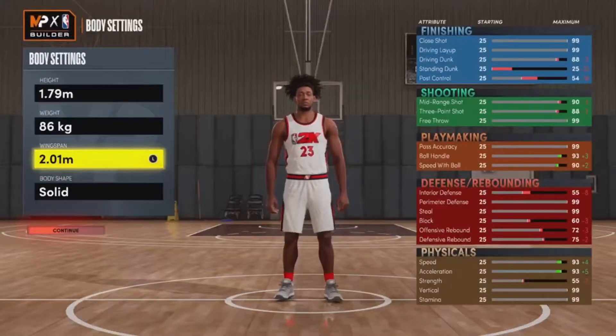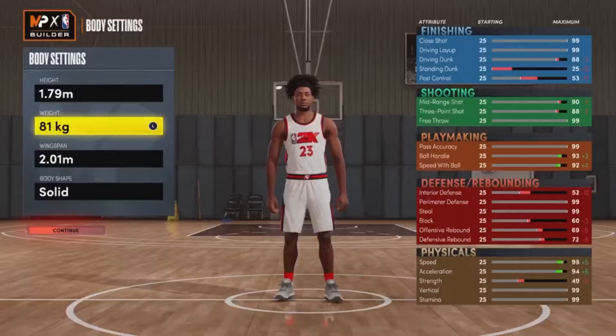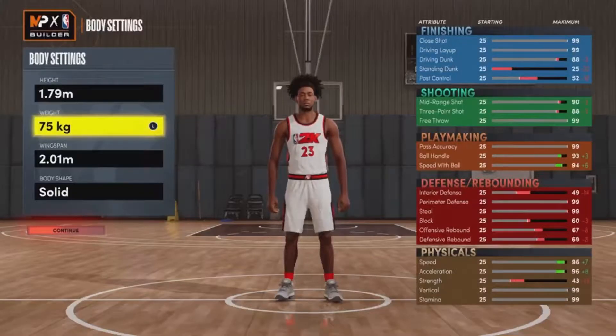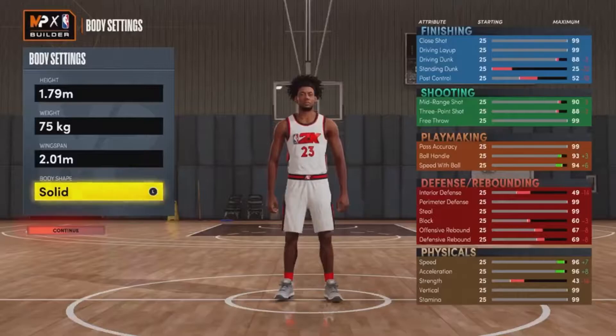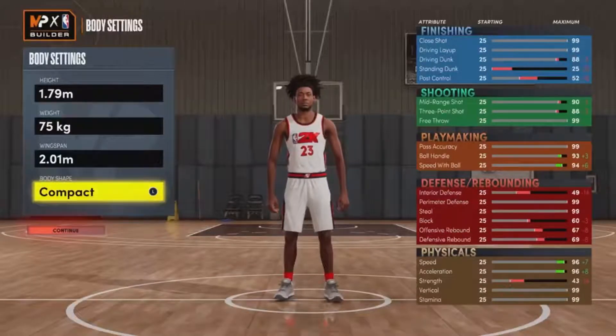For the height, put your height to 1.79 meters — 1.79 meters is 5'10" on the dot. For your wingspan, put it to 2.01 — 2.01 is 6'7" wingspan. For the weight, put it as low as possible, which is 75 kg. The body type doesn't really matter — it could be compact, it could be defined, you can choose any body type you want.